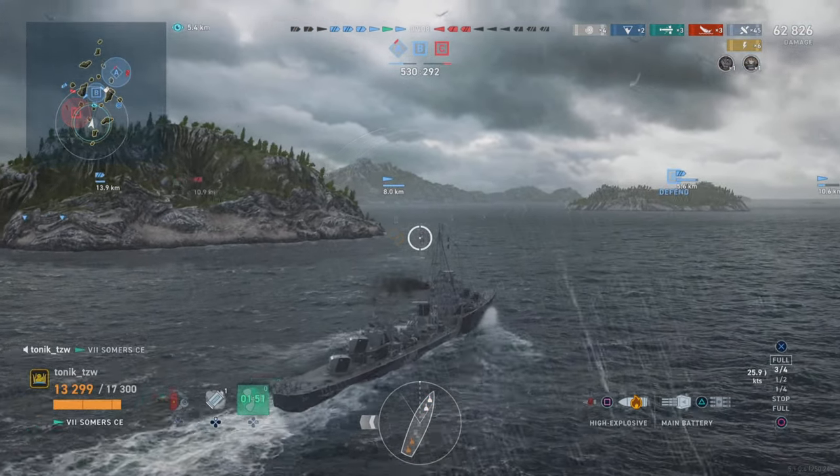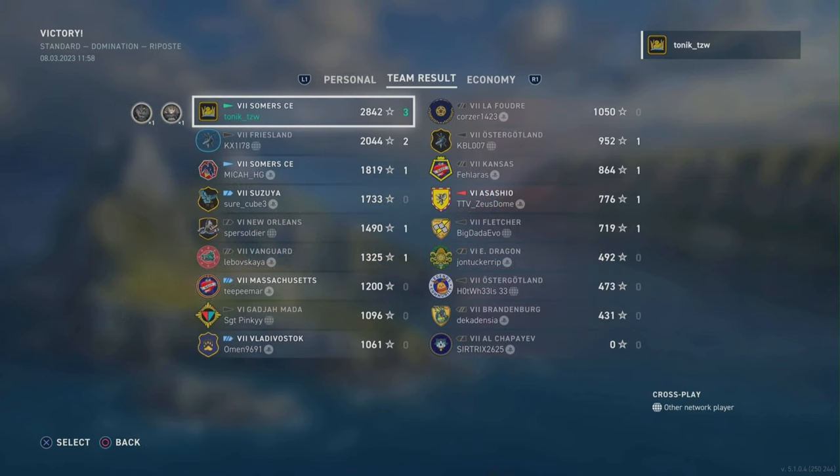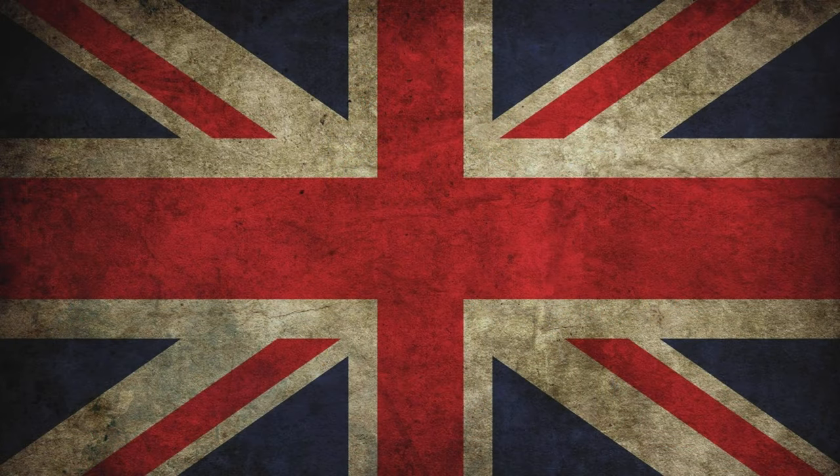That's one ship taking down two Ostrogotlands and a Fletcher — a full division — for one cap. We played the rest of the game, didn't get a lot more damage, did a little spotting, and ended up on 64,000 damage with those three kills. We finished top of the board with 2,842 base XP, which wasn't too bad. I hope you liked this show-and-tell for destroyer tactics. Let me know how you get on in your destroyers. Don't forget to hit the like button, leave a comment, smash the subscribe button, watch another video, and until next time — take care of yourselves, goodbye.